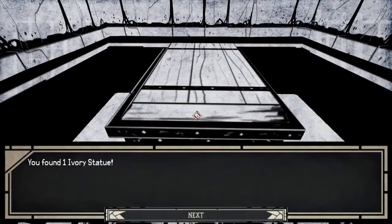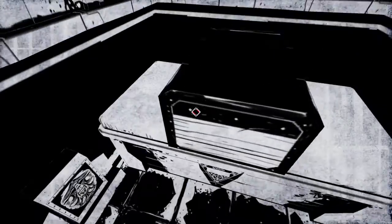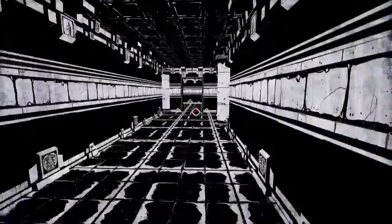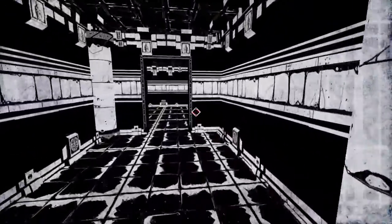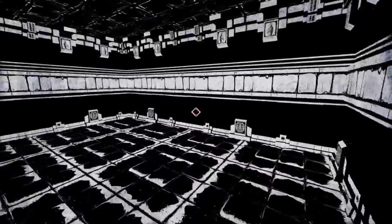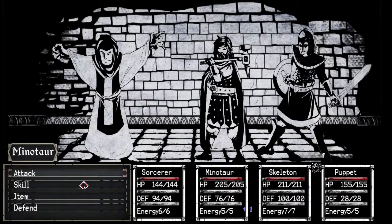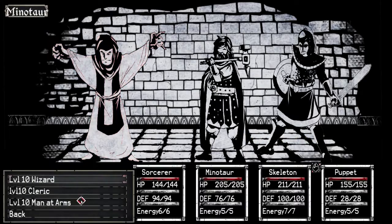A fight? One ivory statue. Okay, this one's a little different from the rest of them. Oh, there's a fight — good old random fights. Let's see what this guy is and then I'm going to speed it up. A level 10 cleric. Could be interesting. Be right back.